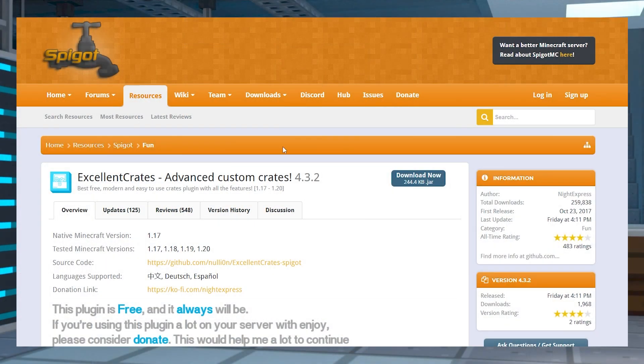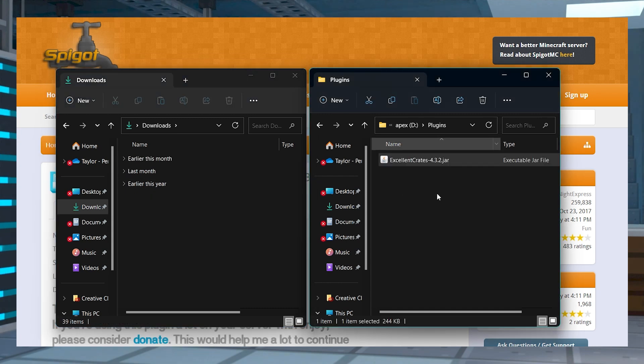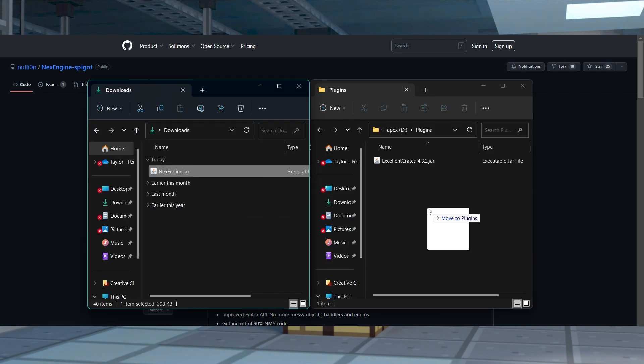Visit the Excellent Crates Spigot page and press the blue Download Now button in the top right. After doing that, save the JAR file to a safe location, and then head to the Next Engine Plugins GitHub. Click the Next Engine JAR file and then save it to your computer.